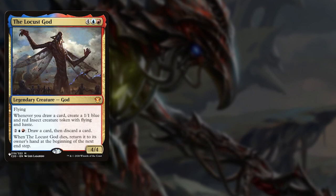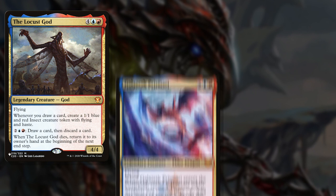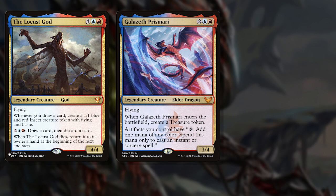It was at this point I started thinking about commanders. Which red and blue commanders are token focused? I spun on over to EDH Rec and found The Locust God — more card draw focused, I guess. Galazeth Prismari? That really wants us to be artifact heavy. How about Brutaclad? Oh, perfect.